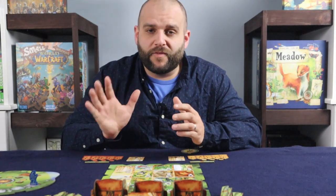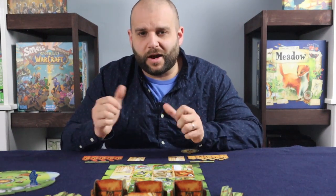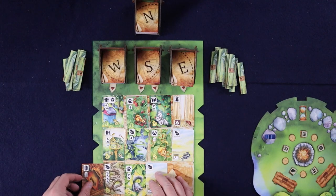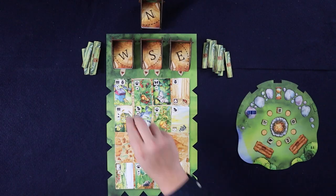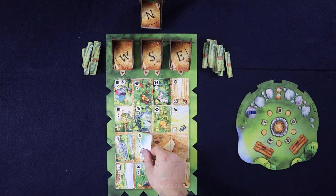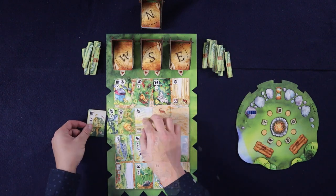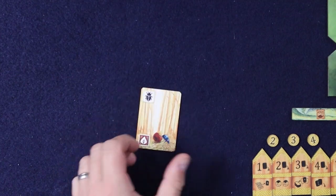Each player will start the game with five cards, not including the starting ground card that they were given previously. Beginning with the player to the right of the start player and going counterclockwise, each player will choose a row on the main board and add all four cards in that row to their hand, then draw one card from the north deck. After a player chooses their cards, refill the empty slots on the main board from the corresponding decks. Repeat the process until everyone has their five cards. Before the start of round one, but after taking their hand of five cards, each player chooses the side of their starting ground card that they would like to use for the game, and places that side face up in their meadow.